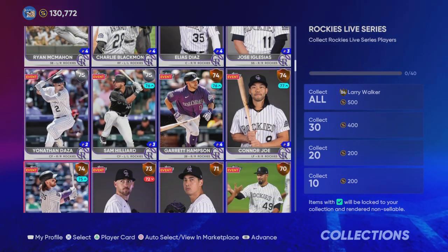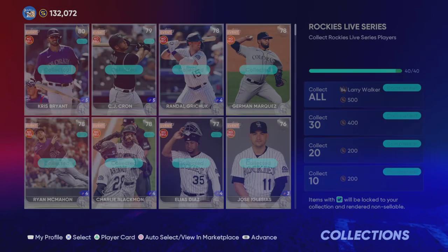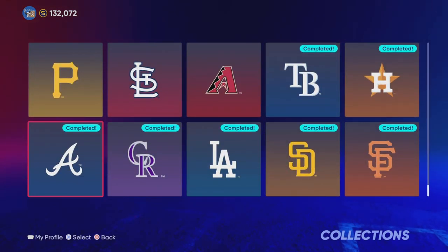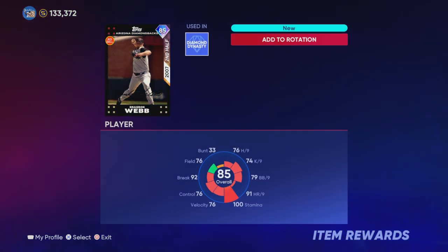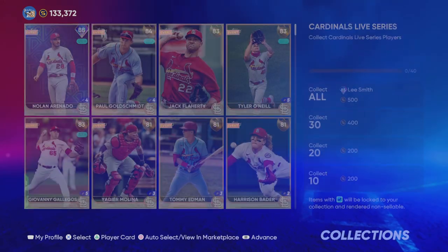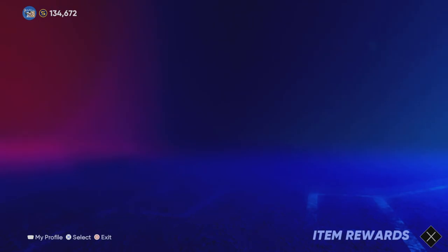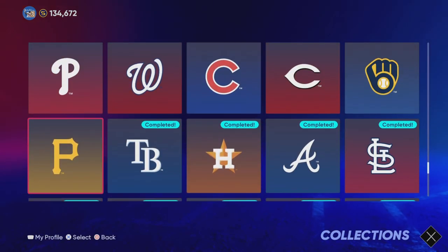I'm excited to unlock the National League collection because we're now going to have a lot of diamond players just in time for the Moonshot event that's coming up. I want to try out a variety of brand new hitters on my ranked season squad, and we're going to have a lot of players to create videos with — that's exactly why I did this.